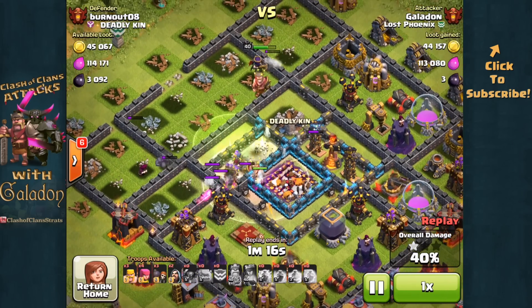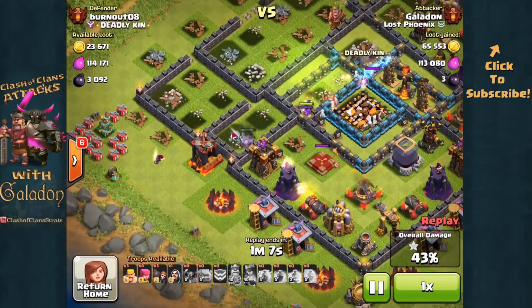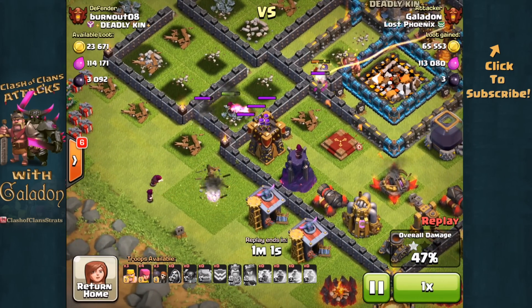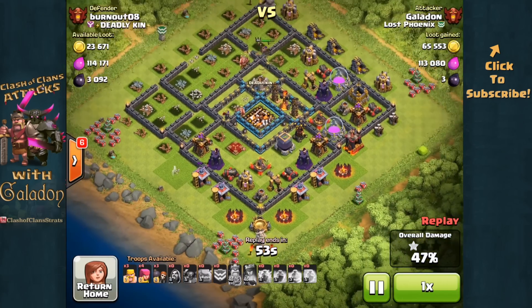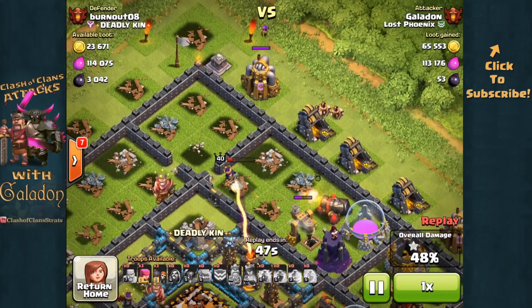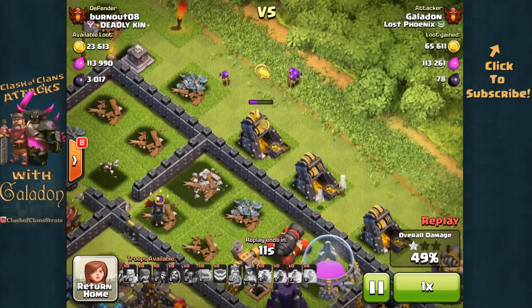The Town Hall goes down very quickly — 40% damage — and now those units on the inside are not going to get any more structures down. We're going to have to count on the Queen and the units held in reserve. We've still got a Golem up around the outside, so I'm going to deploy these Wizards. The Wizards get through just maybe one structure or so, quickly we're at 47% damage. The Queen gets another structure, and it'll be those Barbarians and Archers held for the last second that will get those last two structures down, get to 50%, and get the second star.